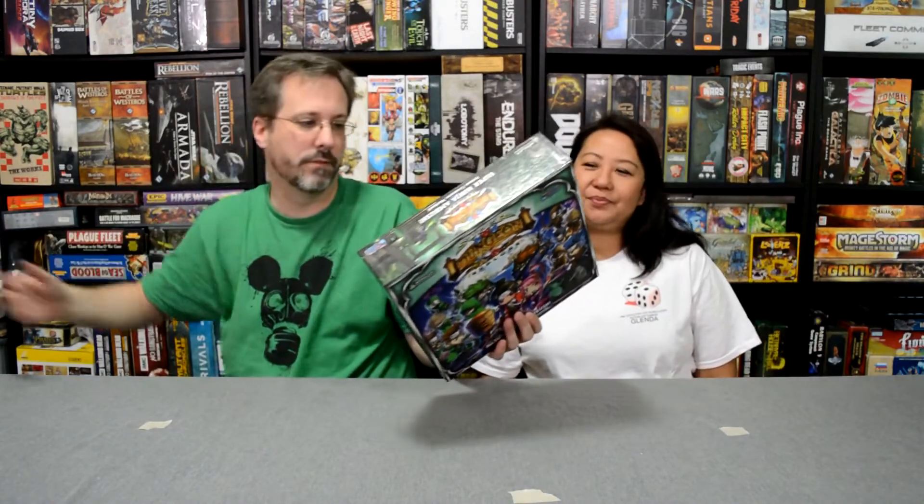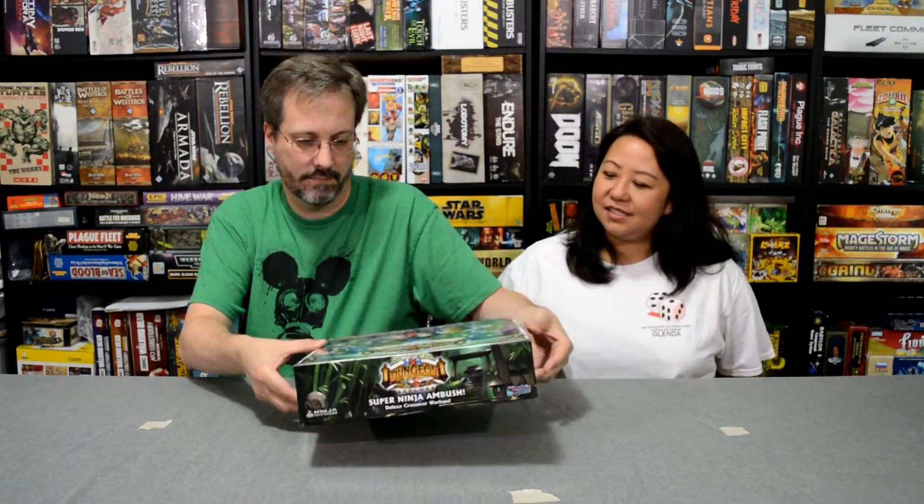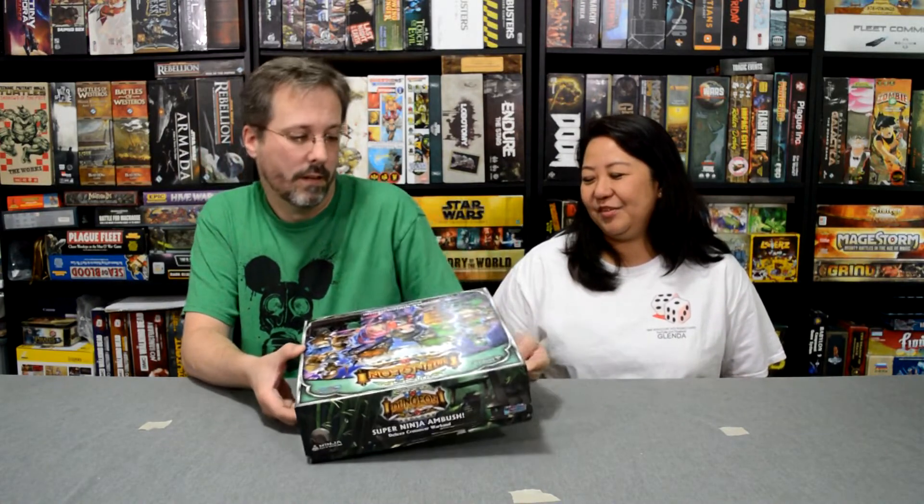When I saw this for ten dollars I was like, why not? So we're going to open it, we're going to do 360s of all the figures as we always do. We want you to see it and decide for yourself if you want it, you like it, and you'll buy it. We already know Ninja Division figures are cute because of Super Dungeon Explorer and Rail Raiders.